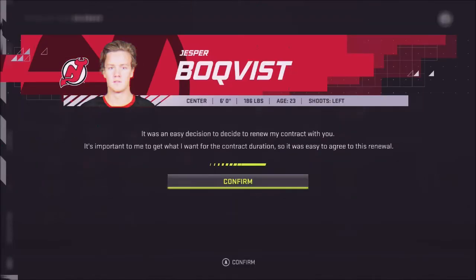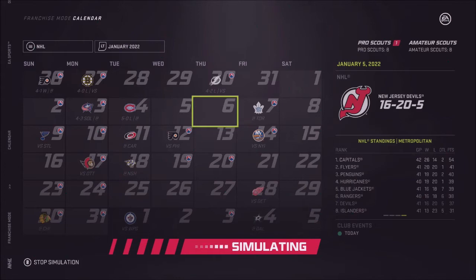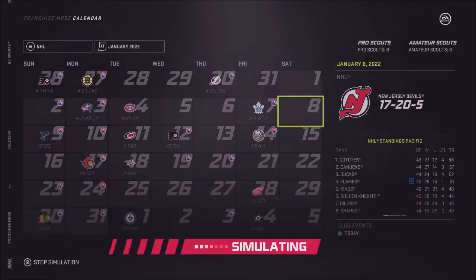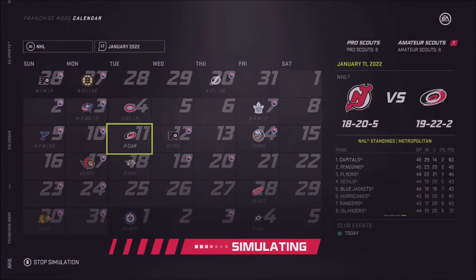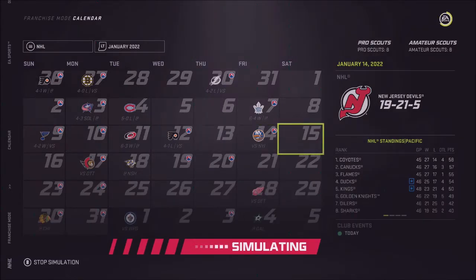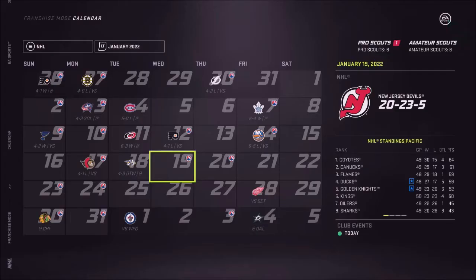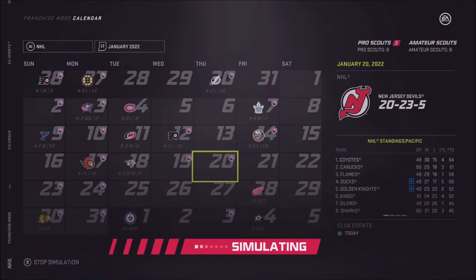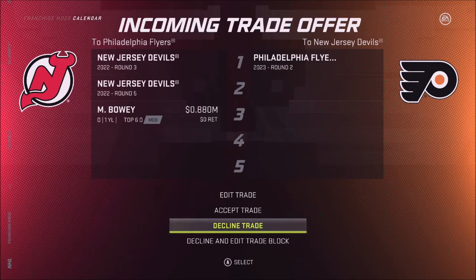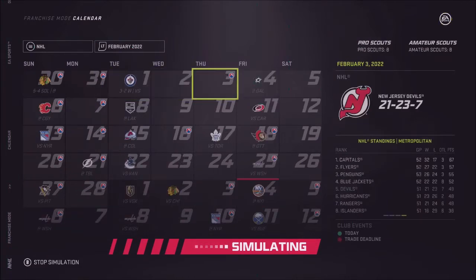Let's get a nice little sim up to the trade deadline. Bolqvist resigns — nice. Jack Hughes resigns — nice. I probably could have got Hughes for a little less but I wasn't sure. Hopefully he develops fairly well — he's already 84-85 overall so it's not terrible. We're still battling to get to .500, a few games under, and we're definitely looking like we're going to miss the playoffs this season at this rate unless we can turn it around. I'm just not too sure about it. I'm going to stop the simulation here and go edit our trade block.